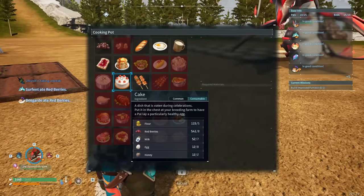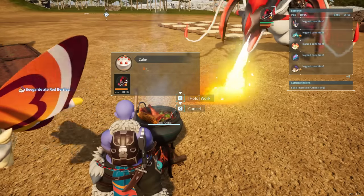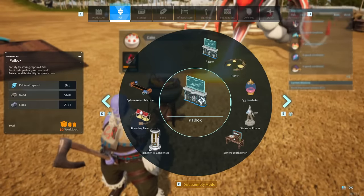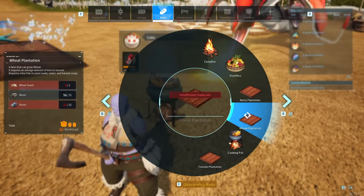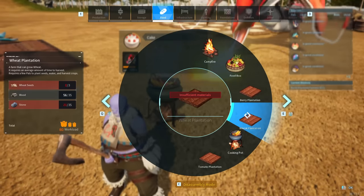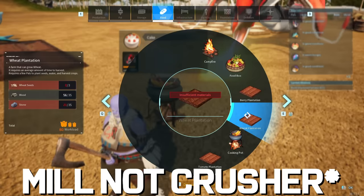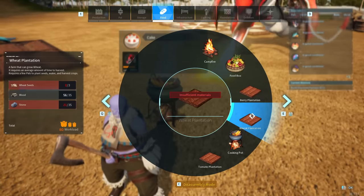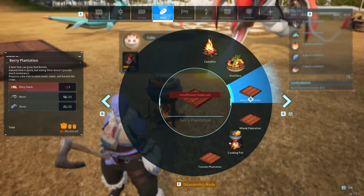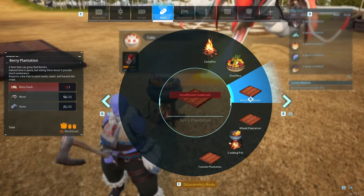Starting off you need flour. In order to get flour you need a wheat plantation — you're going to need wheat seeds, wood, and stone to put one down, then planting, watering, gathering, and transporting to get it running. Once you've got the wheat you put it into a crusher and that turns into flour. Your second ingredient is red berries — that's simple, a berry plantation. For the berry plantation you're going to need berry seeds, wood, and stone.